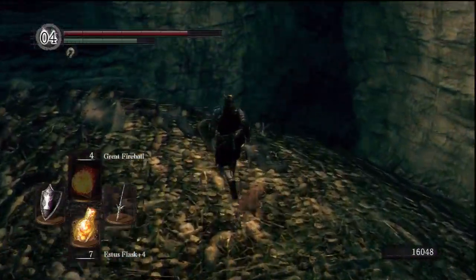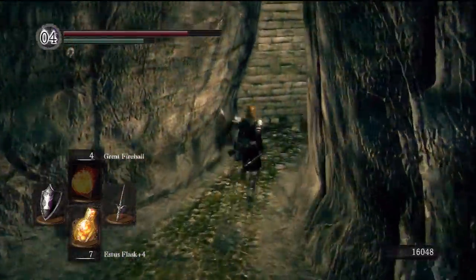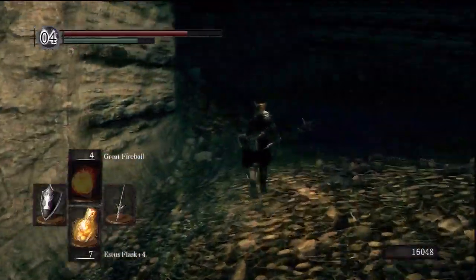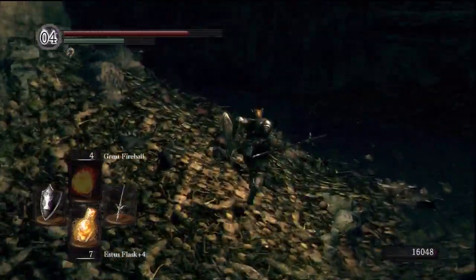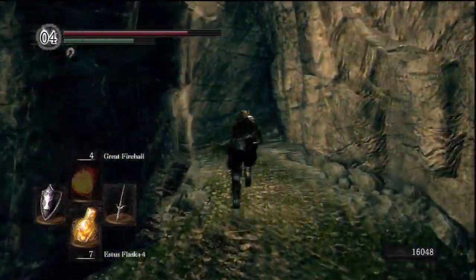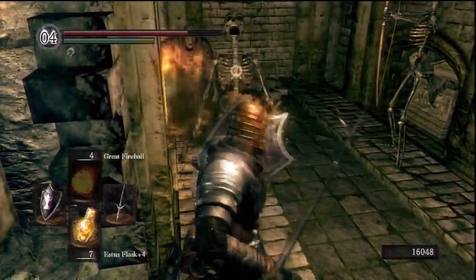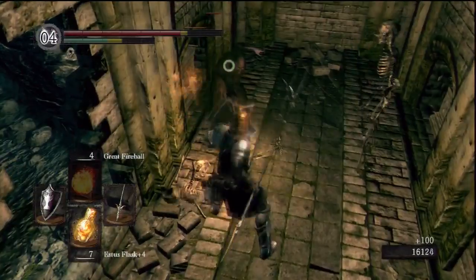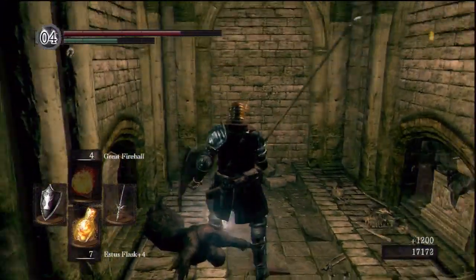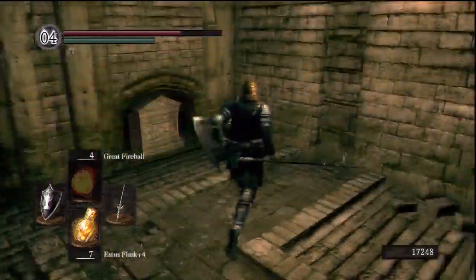If you wanted to go and kill the boss now, you could. That's actually where the blacksmith is — I couldn't remember whether you could break the wall yourself. Looks like you can't. You don't have to go and kill Pinwheel just yet. We can come up this way — shield up. There are some guys in here and they're not looking to make friends. Another skull lantern — my lucky day. Shield up, as always. Can't trust those skeletons.